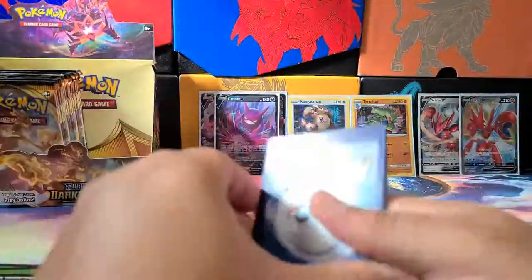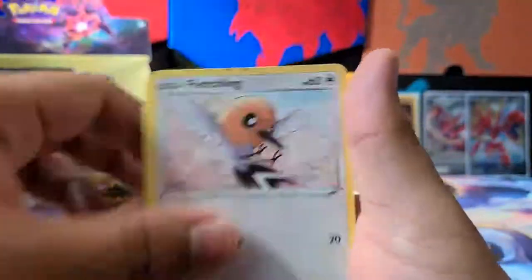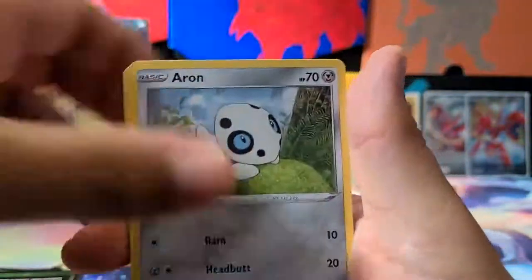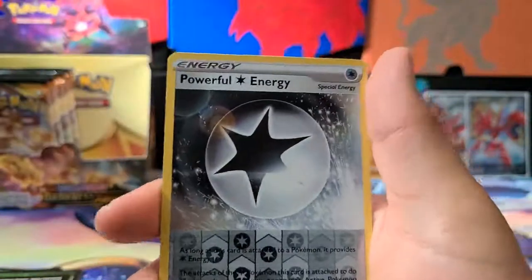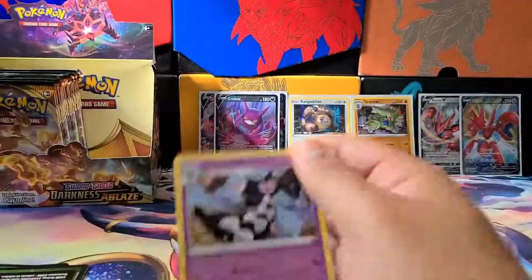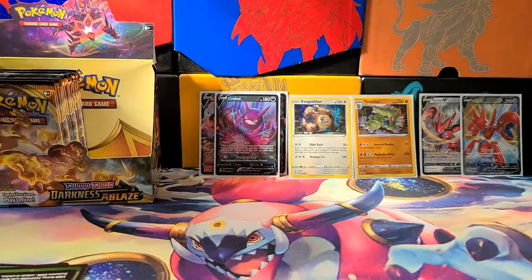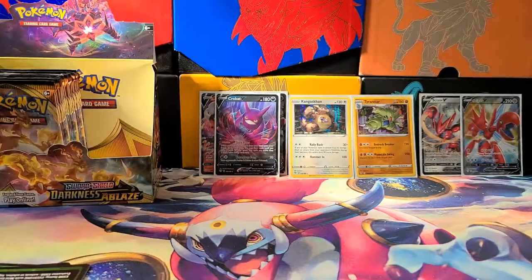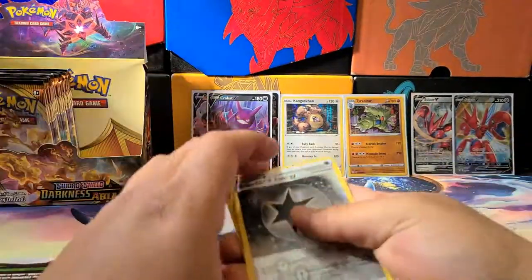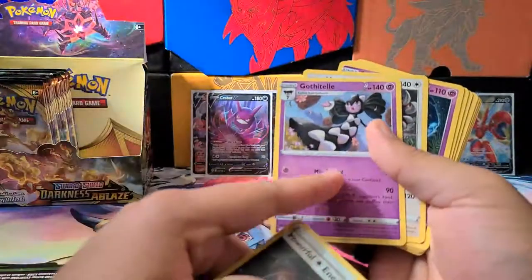Next pack — electric energy. Fletchling, Galarian Mr. Mime, Torchic, Arrokuda, Snom, Shinotic, Ursaring. A Reverse Holo Gothitelle. Powerful Energy Reverse Holo, and our last card was also Gothitelle. I had to pause the camera quickly — it's been a few minutes.